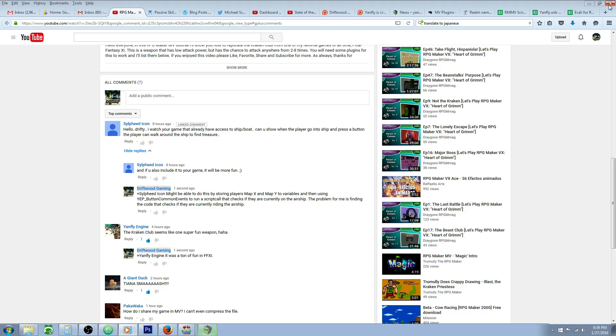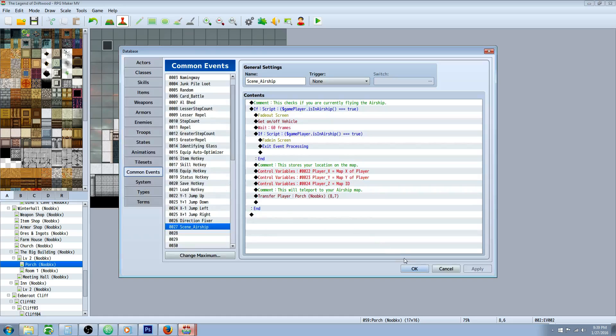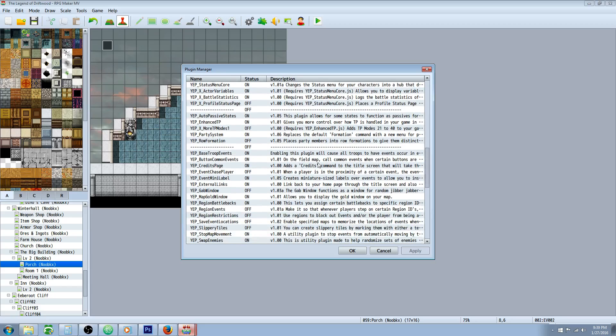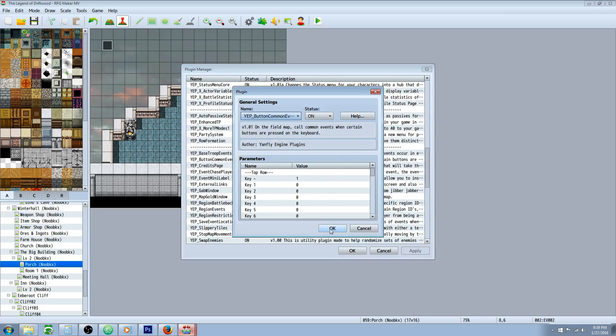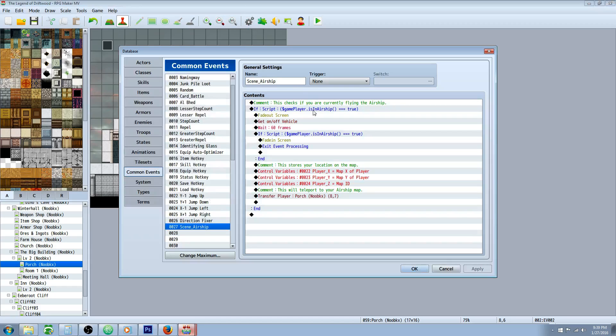To do this you're going to need at least one plugin, possibly two. I'll put a link in the description below for all the plugins you need. You're going to need Yanfly's Button Common Events plugin. After that plugin is installed and turned on, go to your database and create a common event — we're going to call it 'scene airship' or whatever you want.